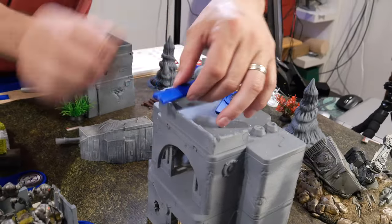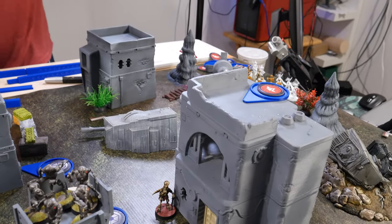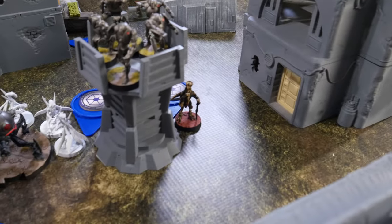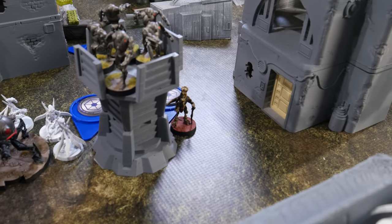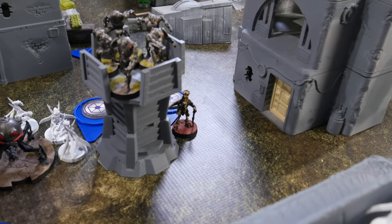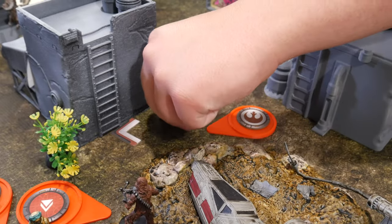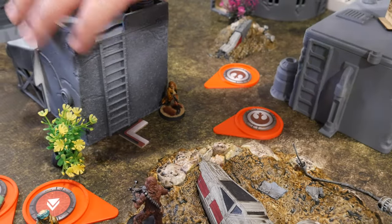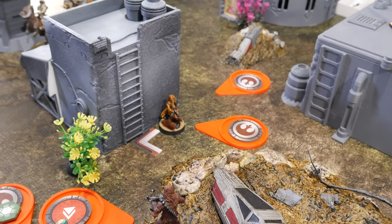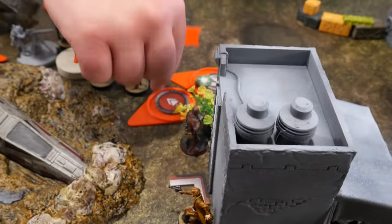He's going to jump down to here, move the whole position, and then use a second action to move to there and take a dodge. Han is going to move up to this wall right here, out of sight, then take a dodge. Chewbacca is going to move up to here and also dodge.